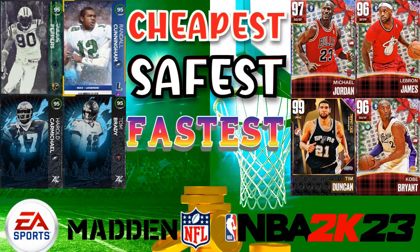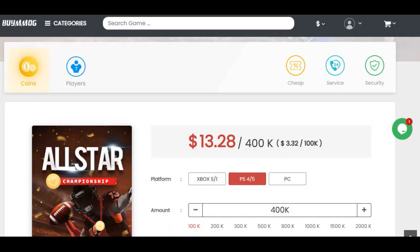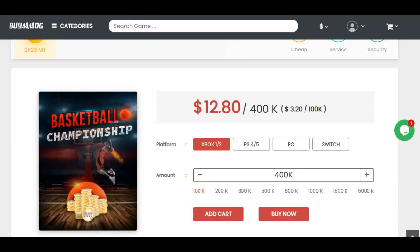For the cheapest, safest, fastest coins in Madden, 2K, or FIFA, go to buymmog.com and use code 'cute' to get five percent off your order — link down below. Stop wasting your time grinding and stop gambling your money on packs. Right now Madden coins 400K is below $13, and on 2K, 400K is below $12. Enjoy your team and have the fun you want.